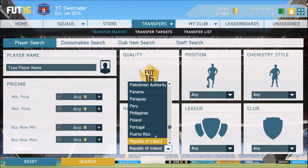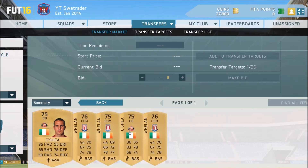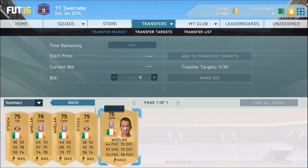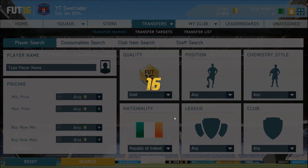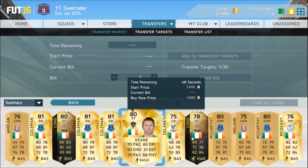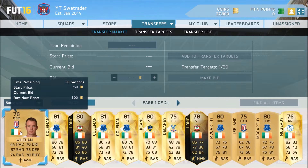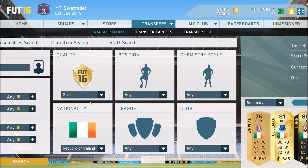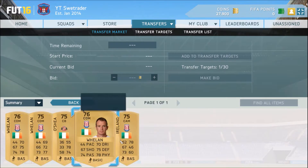So you're gonna go gold first, and then you're gonna go Republic of Ireland. As you can see here, the St. Patrick's Cup is in two weeks. You can see that the cheapest buy now for a gold Irish player is 700 coins. Considering that almost all gold Irish players except like Coldman, Keen, and this MacArthur guy are like 75-76 rated, it's very easy to get them. Because there's really many impacts, the buy now price is 700 coins.